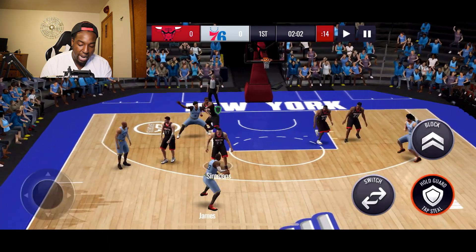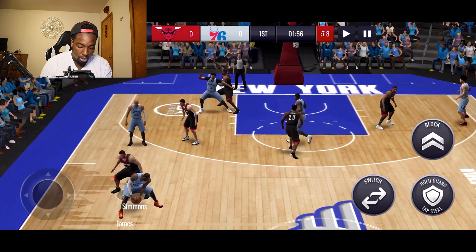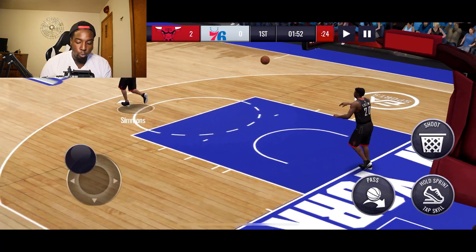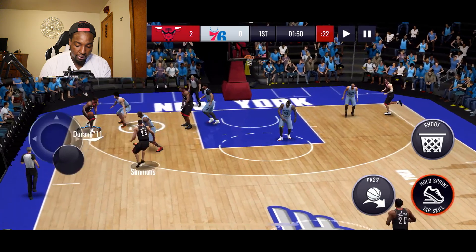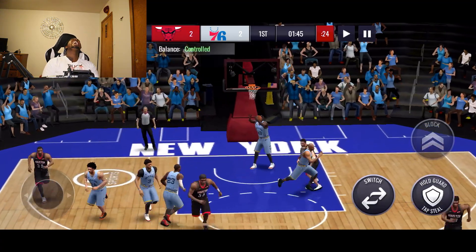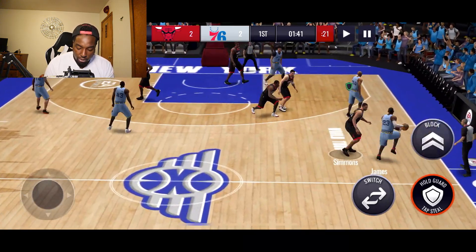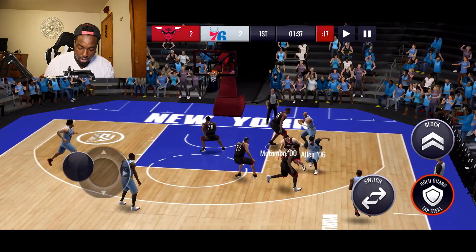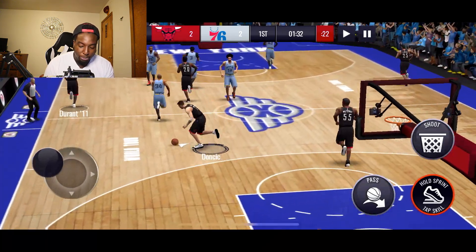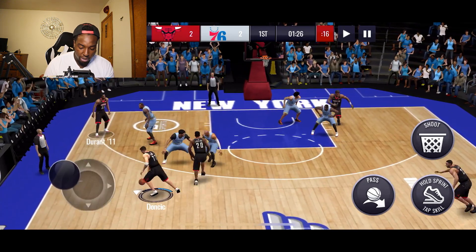Locking up Luka Dončić against Ray Allen — that should have been a steal. My player literally ran out of the paint and just let him score. EA needs to fix that. A pump fake — why are you jumping? And getting dunked on. That was Ray Allen. Block — let me get that block! Let's start raining threes — Luka Dončić with a 123 three-pointer. Somebody set me a screen!